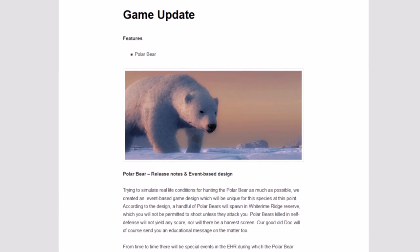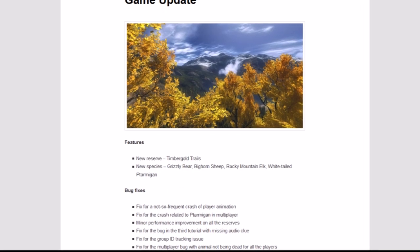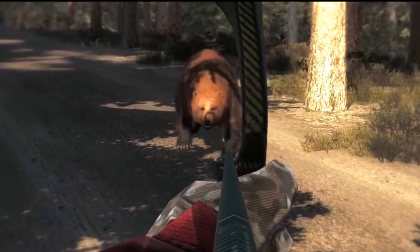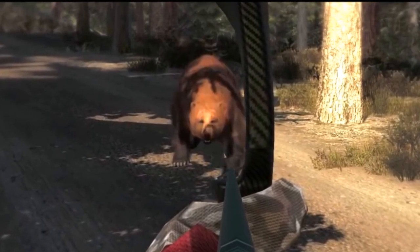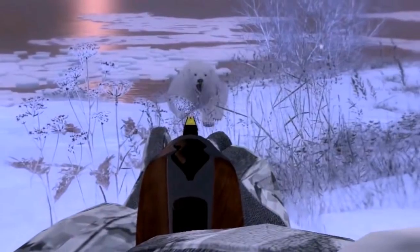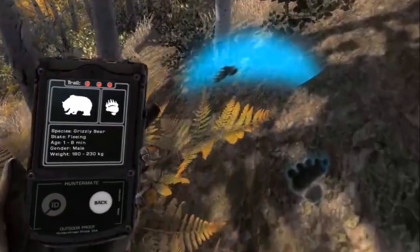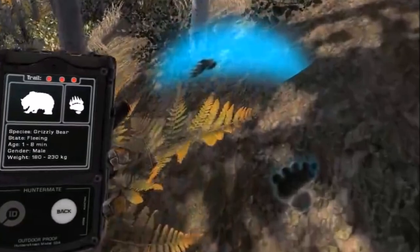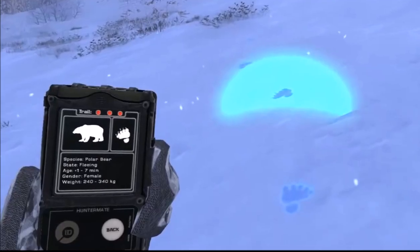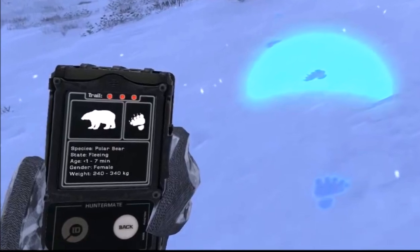Act 1. The polar bear was released in March 2016, and the grizzly bear was released in October 2016. Now this is important: at their release, apparently both bears were broken already. They did not flee as intended, and that's why we could run up to them and shoot them easily.